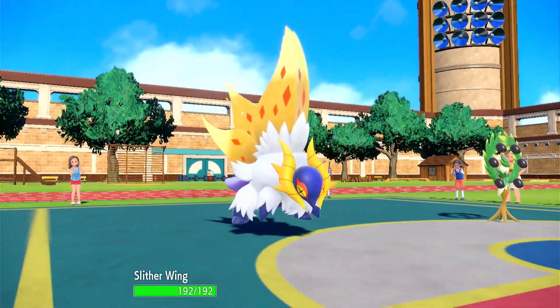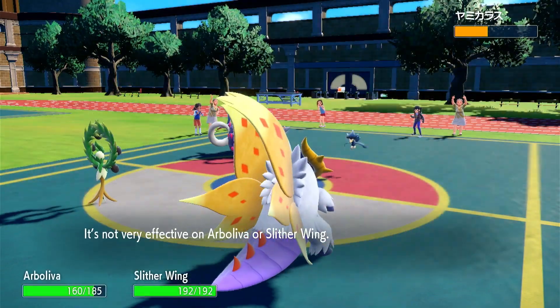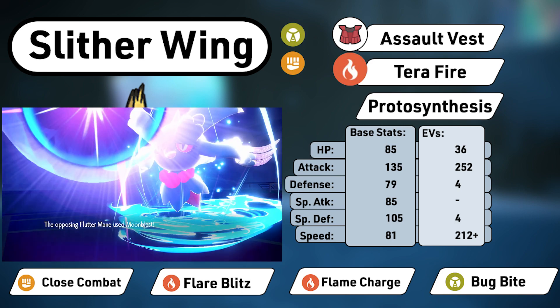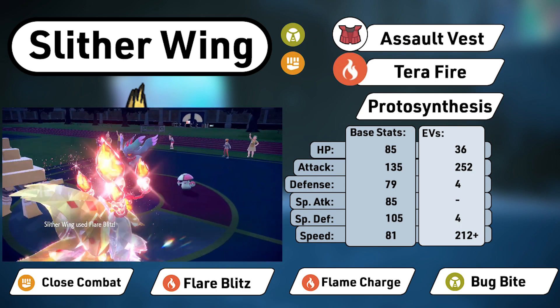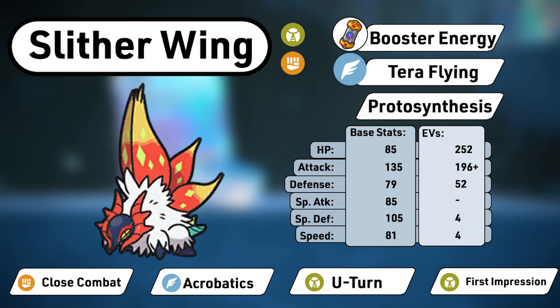Now I'll cover specific builds, all of which I've listed as Pokepaste in the description below. First, we have a faster build that can outspeed Iron Bundle or Flutter Mane after a single Flame Charge and then wipe them out next turn. Assault Vest is great here to make sure you actually get the Flame Charge off, because Slitherwing wants to run four damaging moves anyway. Tera Fire blocks Flutter Mane's Moonblasts and boosts the damage on Flare Blitz too. Bug Bite provides a good mix of damage and healing. Next, we have a bulky build designed to crush Great Tusk in Tailwind. You hit like a truck, resist Great Tusk in and out of Tera, and can U-turn to reset First Impression and your Close Combat stat drops. This build will also outspeed Iron Bundle under Tailwind. Close Combat or Tera Flying Acrobatics will obliterate enemies thanks to Booster Energy, especially with the damage boost from Bulk Up.